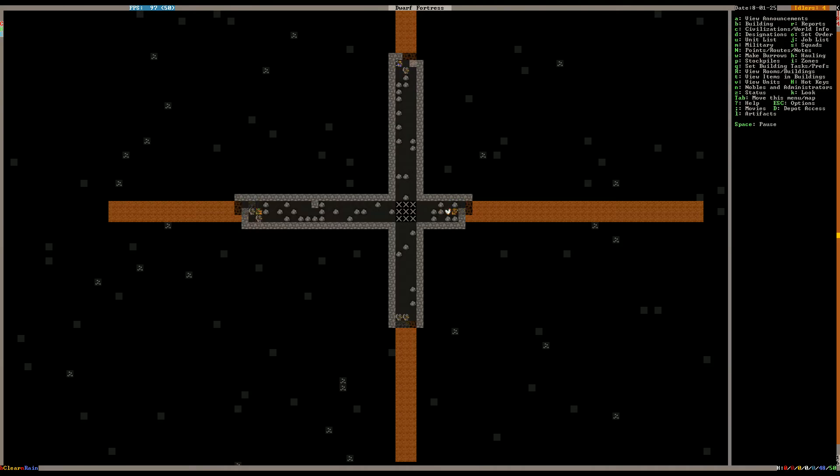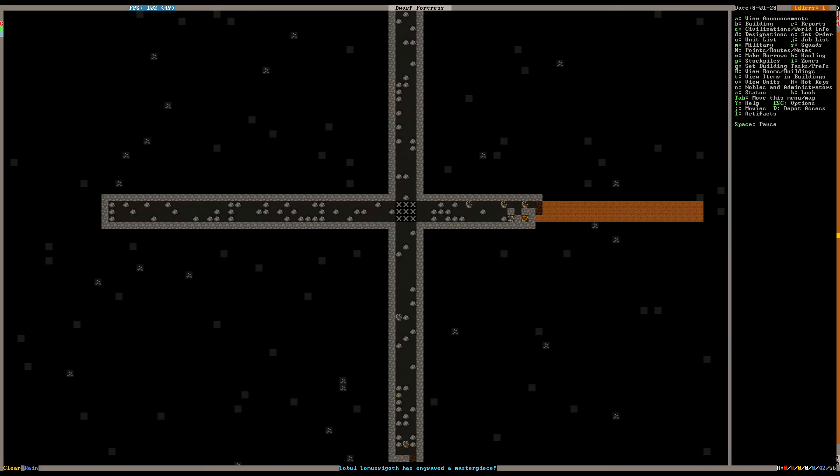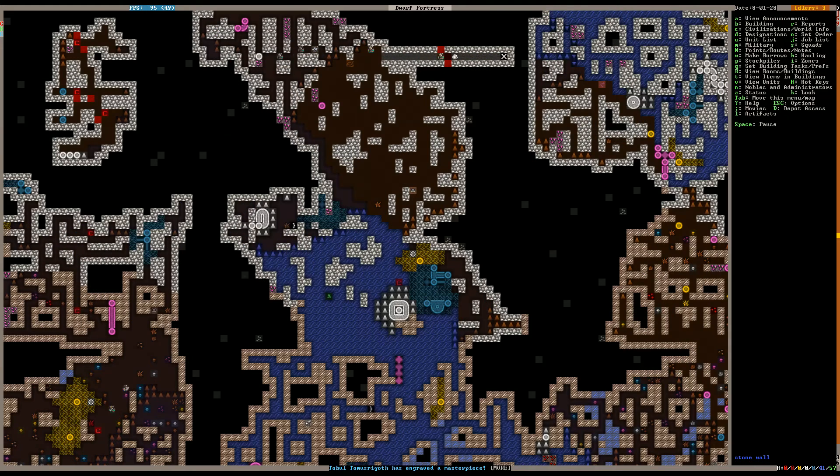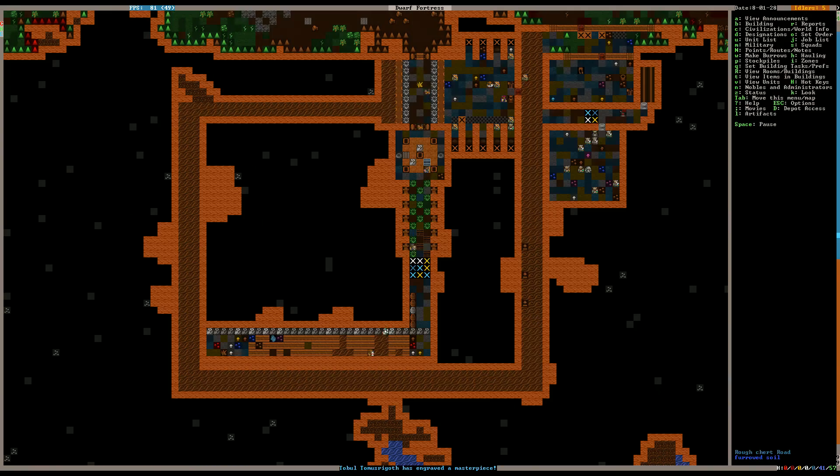So we're mining down here. Yeah, so far not finding anything — not even a gem, not even a sniff of a gem. Glad we got the floodgate done. Well, let's take a look in here and see what's going on. Yep, they're purging. Are they already dead? Yep, they're gone. Wow, they are efficient.